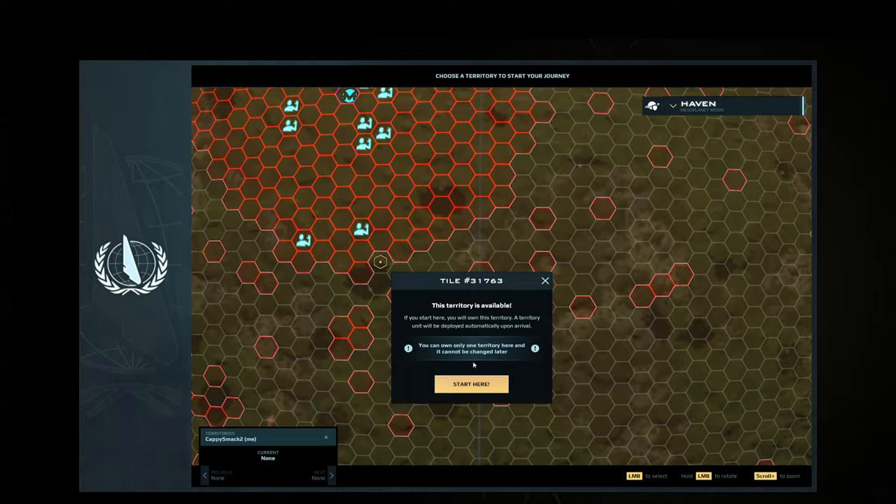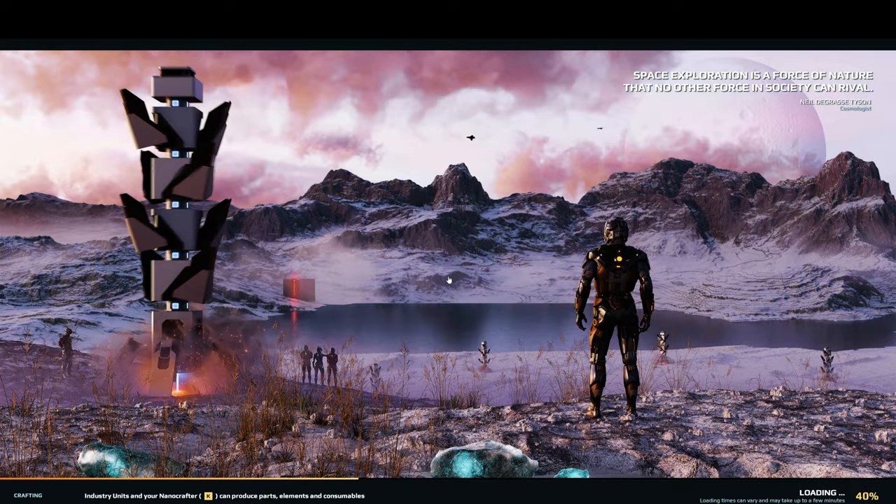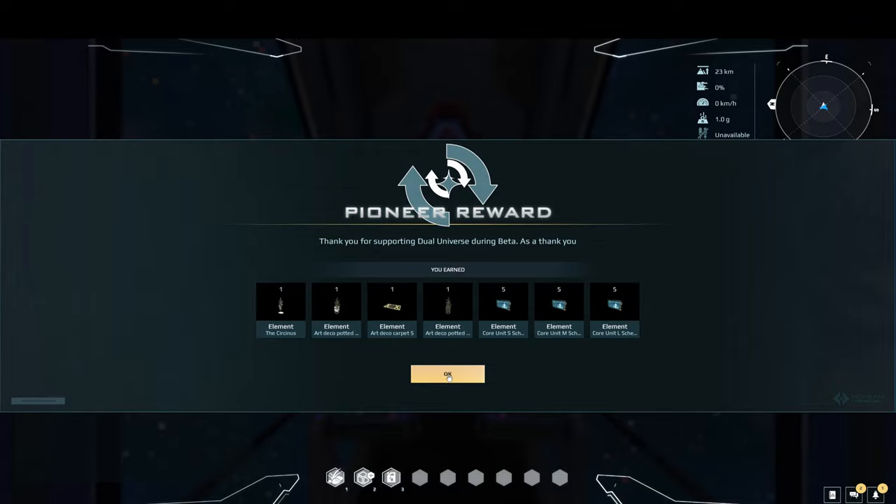Create your character and log in. You may skip cutscenes if you wish. Notice and enjoy the loading screens — you will be seeing this often in the game. Notice your rewards for having played the game during the beta. The game was very buggy then also.